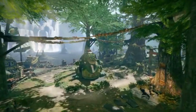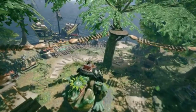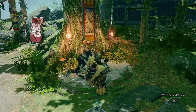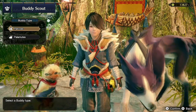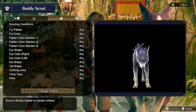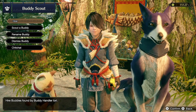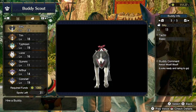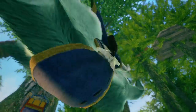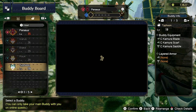Now it's time for the buddy plaza. This area deals with your buddies and the many things they can do on their own. Starting with the buddy scout — you can get new buddies here for some zenny. Scouting takes you to the buddy creation screen to create and customize a new buddy, while hiring brings up a roster of available buddies with their skills and abilities listed on the right. Once purchased, they appear on the reserve list in the buddy board.